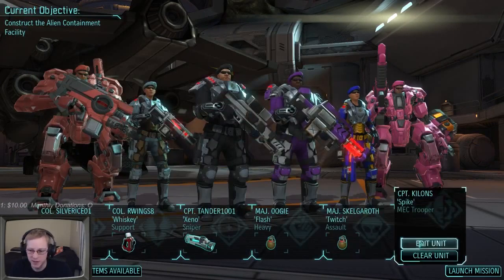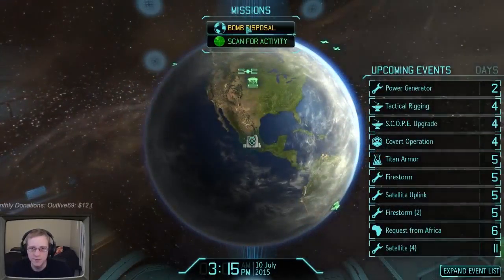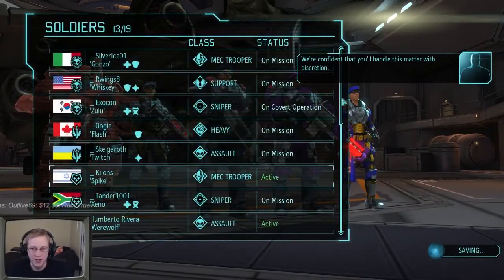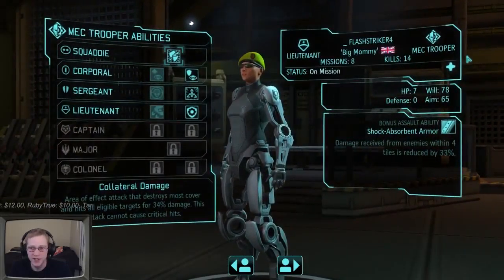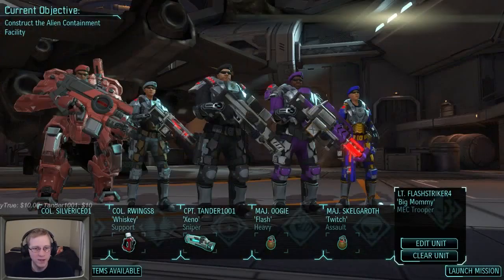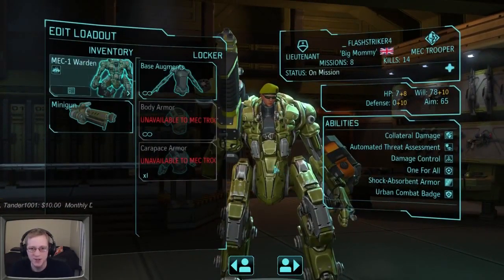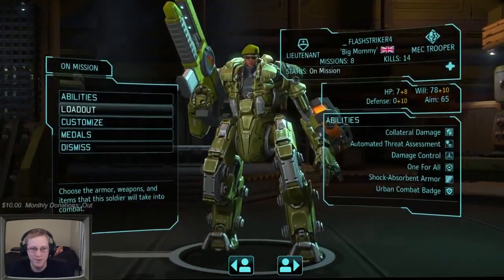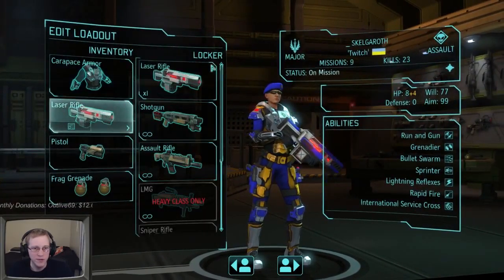Let me check Killings' rank - he's a Captain. And Flash Striker is a Lieutenant, so he is further down the line. I do want him in here to gain rank. We'll bring her in - though why is she not wearing her mech suit? Let's keep the mech suit on. Also give her the rail gun - that nice new sexy rail gun.